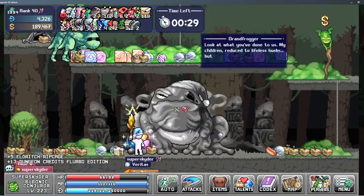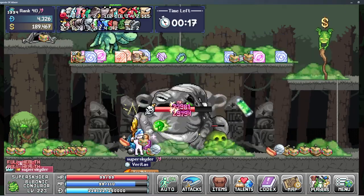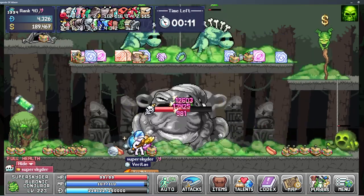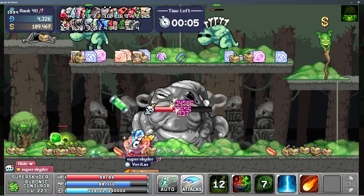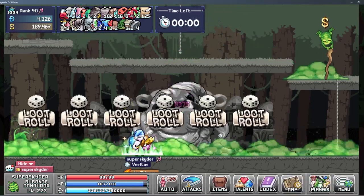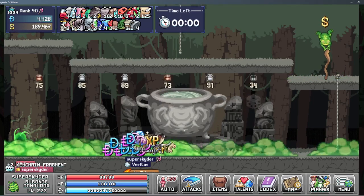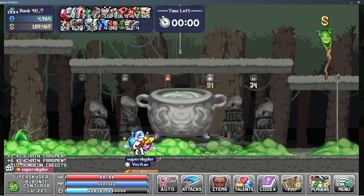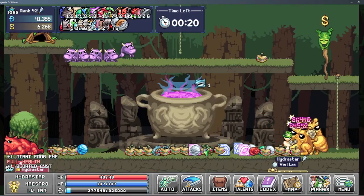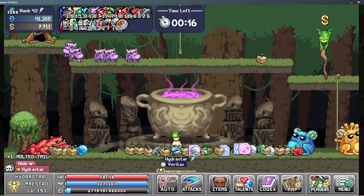I was practicing how to do this and honestly it wasn't that hard to use the RNG voucher. This was so much easier and more successful than running gray grumblow, at least on the barbarian. I was like, this is way better, so I think I'm going to be progressing a lot more in dungeons now.